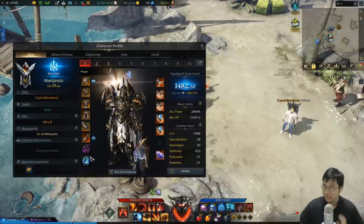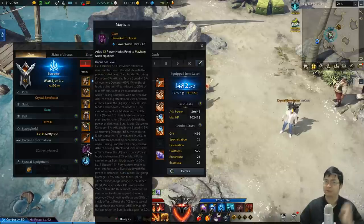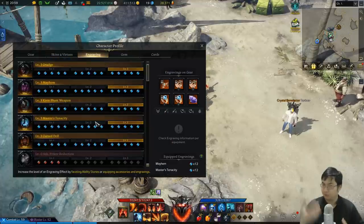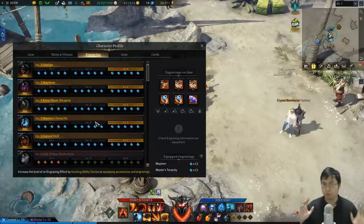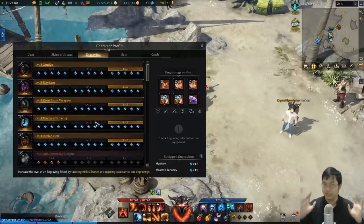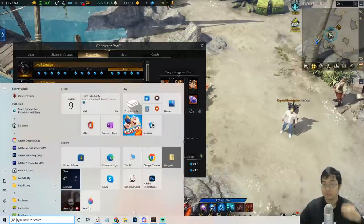Now before we go over to our notes, I do want to warn you guys it will cost quite a bit of gold to invest into getting your engravings. Whether you get into it now or later, you do want to look for a cheaper price point. I did invest over 200,000 gold into this setup, so just so you guys are aware.